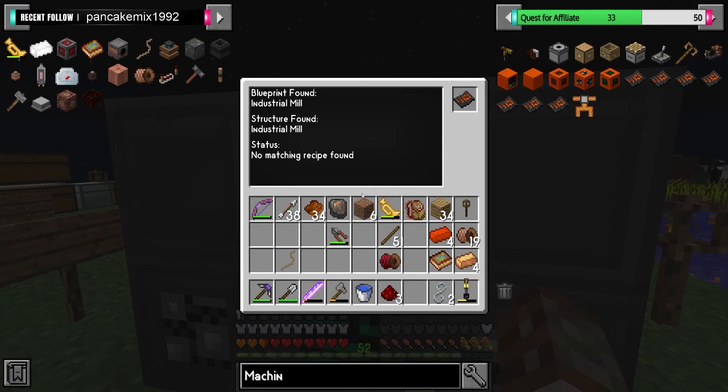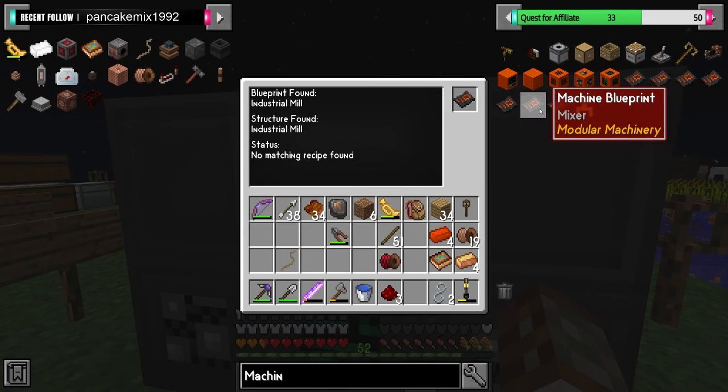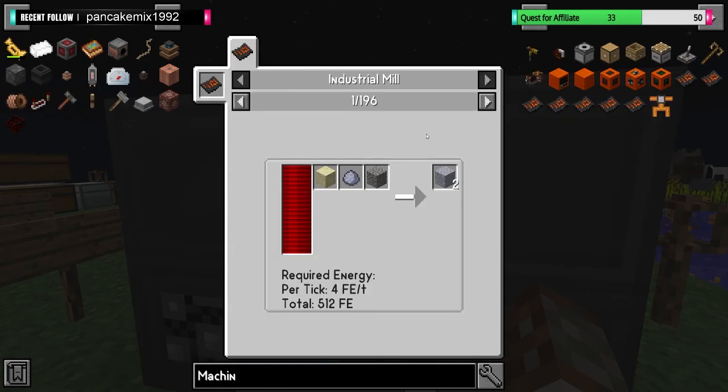I think we have to pipe in what we want. Let's have a little look at the industrial mill use. So we give it power, obviously. We can make grout, which is something we definitely want. We can also make ground flesh — not what I'm really looking for. We can make flour, that's more what I wanted. We can make sugar. What else can we make?